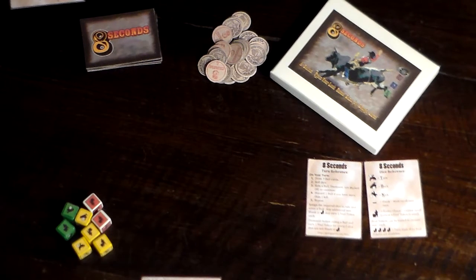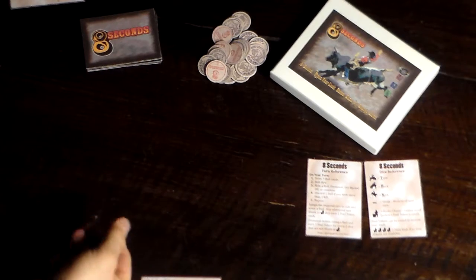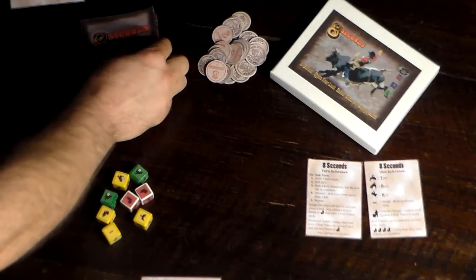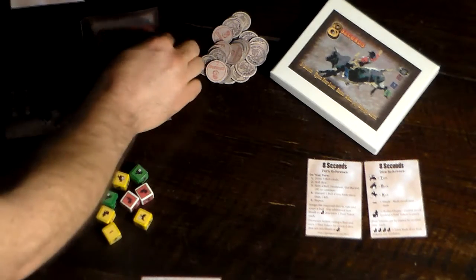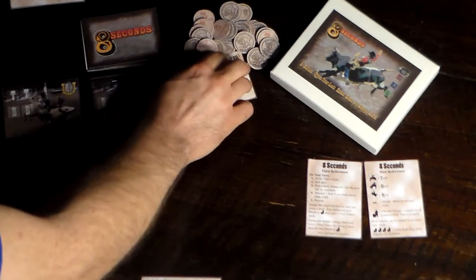I'm going to teach you how to play 8 Seconds. This is a Press Your Luck dice game about riding bulls in a rodeo. The game is pretty simple, there's a little bit of strategy in it. To start your turn, you draw three bulls and they're going to be worth different amounts of points each one.